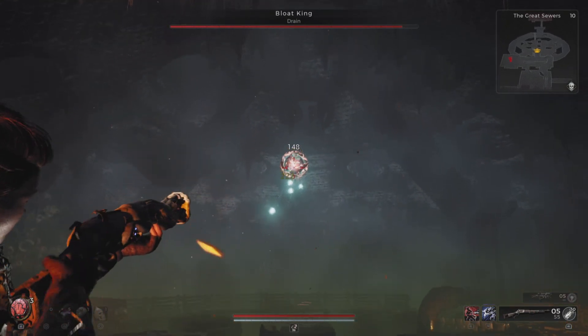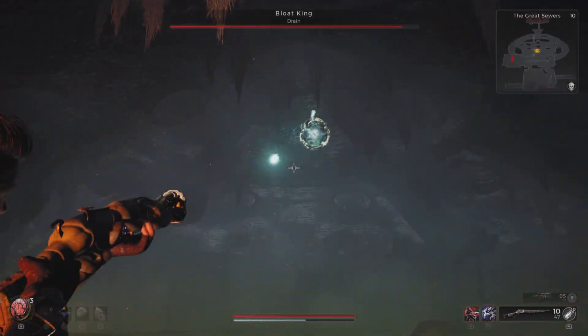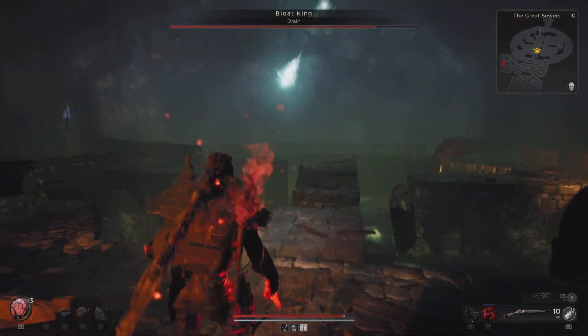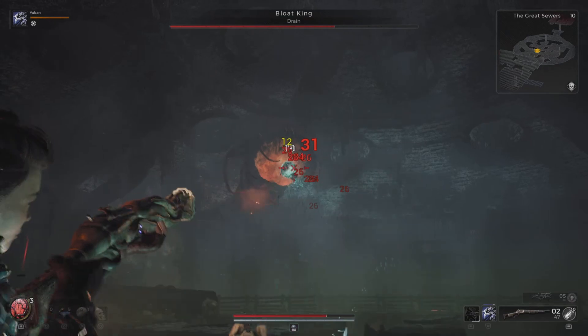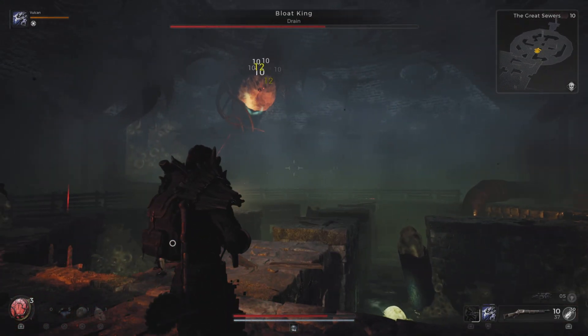The Blood King itself — the pulsating mass that you see there — is not what you want to directly damage. What you want to do is break these encased spheres that will occasionally get out of its body and damage it as much as possible. The entire mass of this floating orb of light is a crit spot.